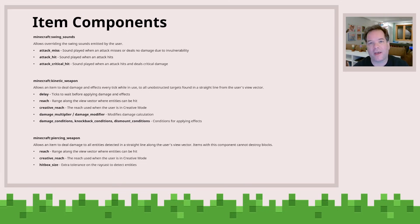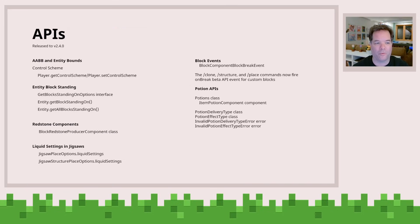Item components — as you might imagine, we're introducing in Mounts of Mayhem things like the spear weapon. There are a number of different facets to that weapon that you can also add to your own particular items. There's a swing sounds item component, a kinetic weapon item component, and a piercing weapon one, with a number of different ways to configure how those all work.